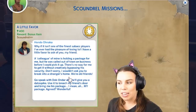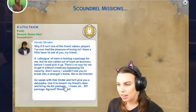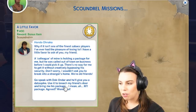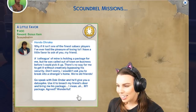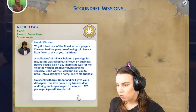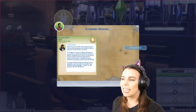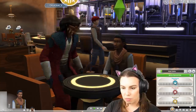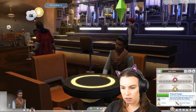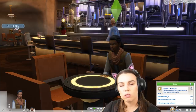A colleague of mine is holding a package for me but was called out of town on business before I could pick it up. There's no way for me to get it without creatively bypassing his security. Don't worry, I wouldn't ask you to break into a stranger's home — we're old friends. Go speak with Doc Onda and he'll give you a data spike. Use it to breach my friend's door and bring me his package — I mean, my package. Shady! If we hadn't accepted that mission it looks like there's room for another one. How do I get a lightsaber too?